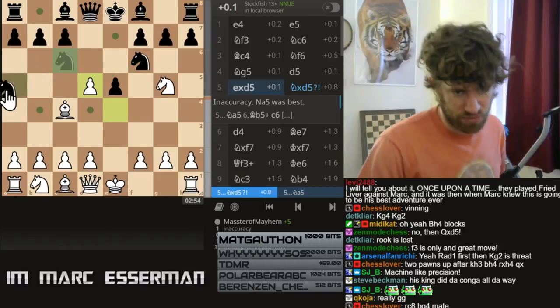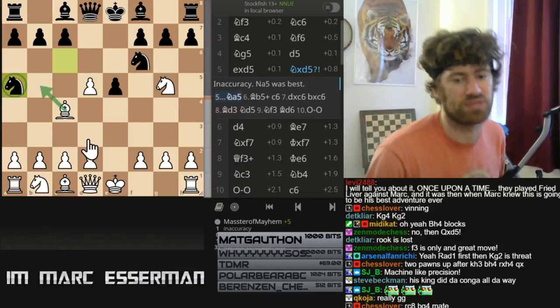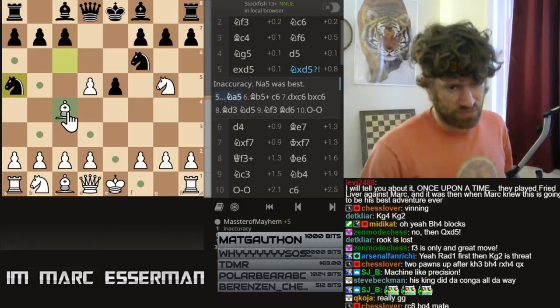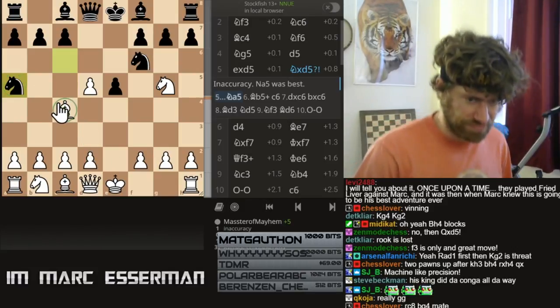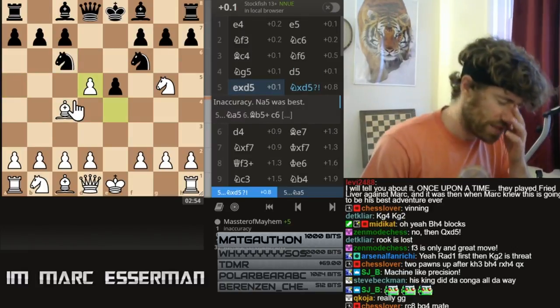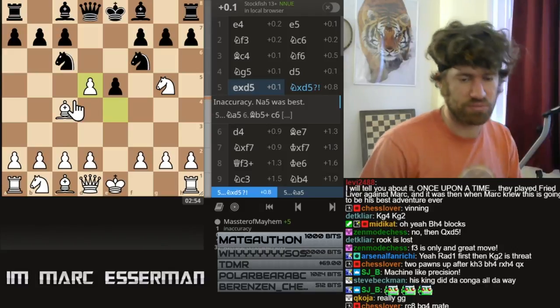As we know from Morphy's day, knight a5 is the best, and here there's bishop b5, there's d3. You can see my Fried Liver lecture video on YouTube for more in-depth about these positions. Black has more than enough compensation for the pawn there.